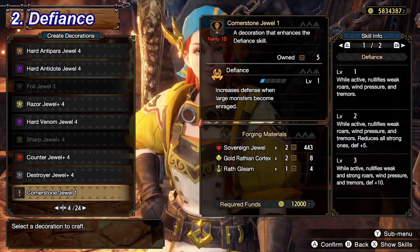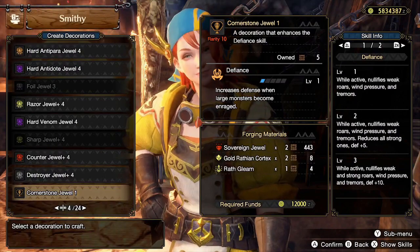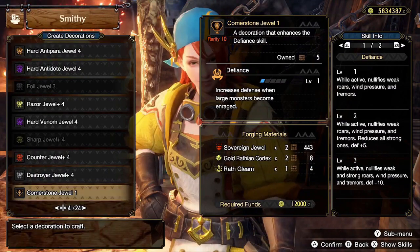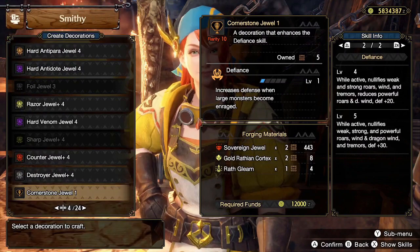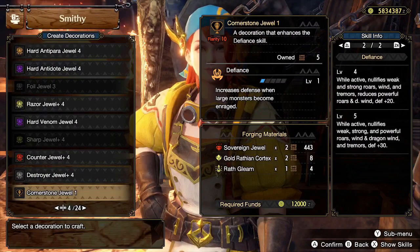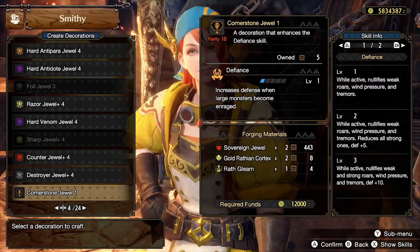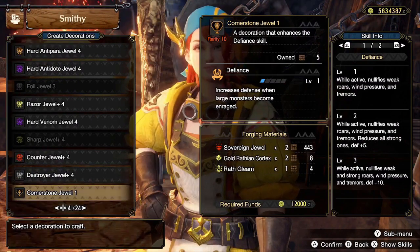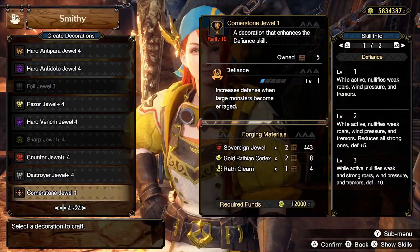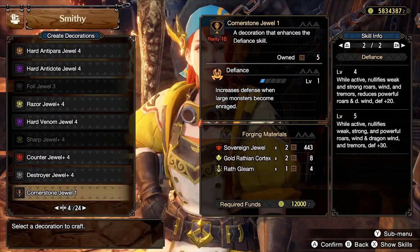For number 2, we have Defiance. It effectively grants Earplugs, Tremor Resistance, Wind Resistance, and Defense boost whenever the monster is enraged, so it's kind of like the defensive version of Agitator. But just like Agitator, enraging the monster is a very trivial condition to meet, which basically means Defiance is active almost all the time. Furthermore, at level 5, Defiance can also negate powerful roars and Dragon Wind, something Earplugs and Moon Resistance can't do. But even at level 1 or level 3, Defiance is still extraordinarily efficient, especially since it's a level 1 decoration, and there is little reason not to put Defiance in your builds.